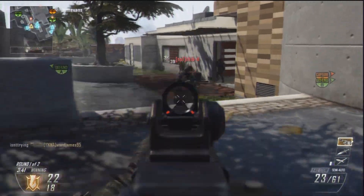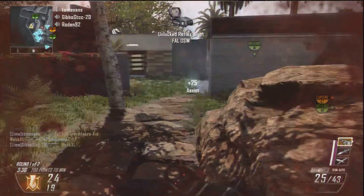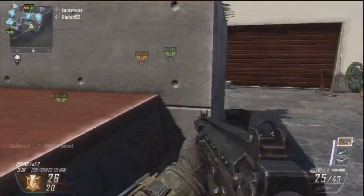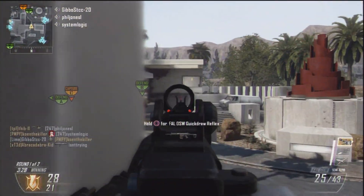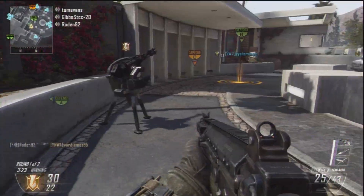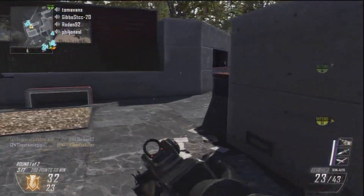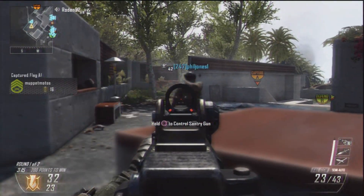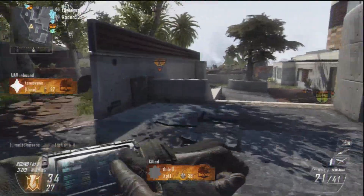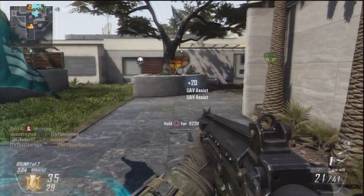Before I get on to the main part of the commentary, I want to talk about the FAL, because this weapon is absolutely incredible. The FAL is amazing pretty much even up to very long ranges, because it has a minimum damage of 40 in the game — so it's never going to be more than a 3-bullet kill if you're accurate. And because it's so accurate, as you'll see throughout the entire gameplay, it has no recoil. So if you've got some decent aim, you can drop people from pretty much the entire map.